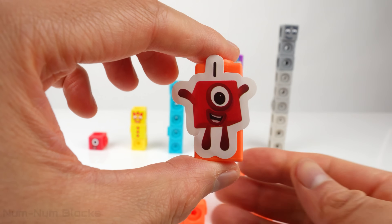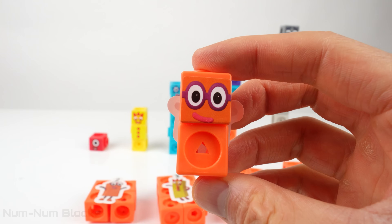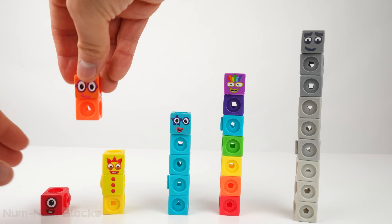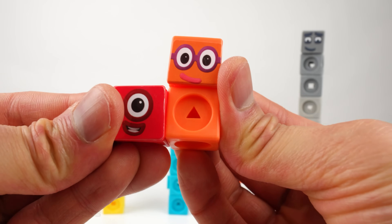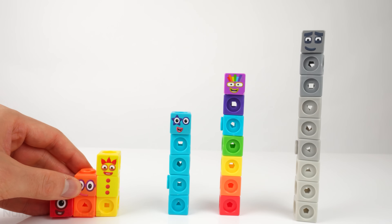Look, it's number block one. One! What's behind one? Two! One, two makes two. Let's place two between one and three. We found our first even number, two.